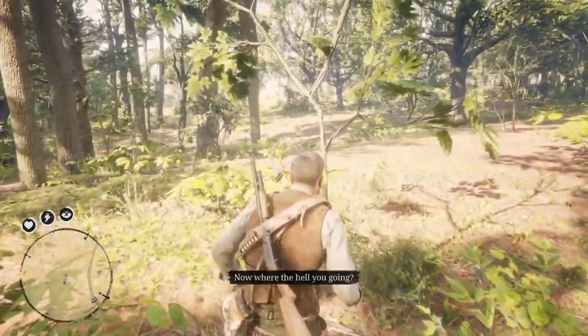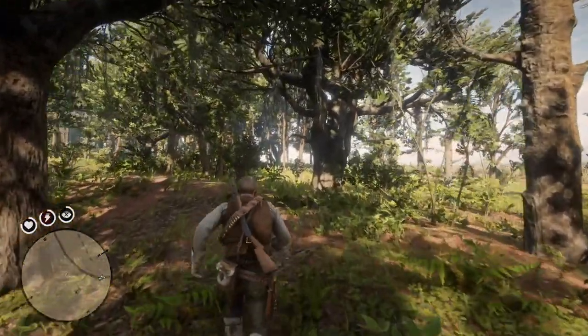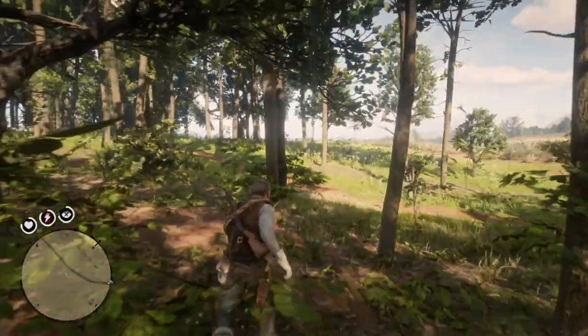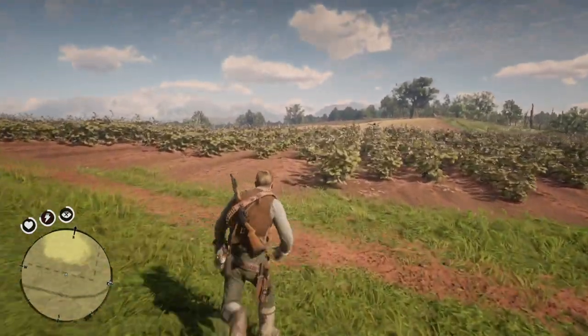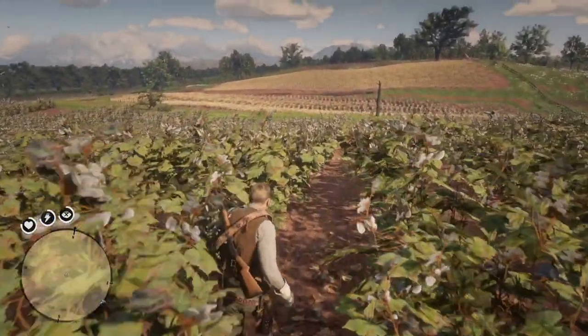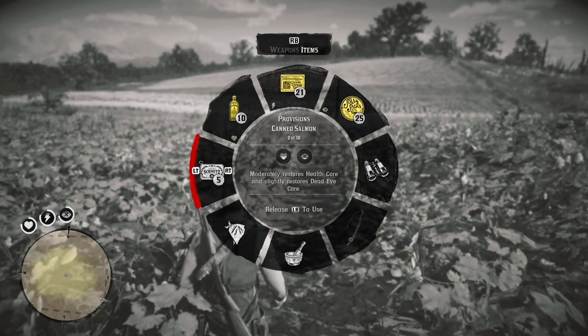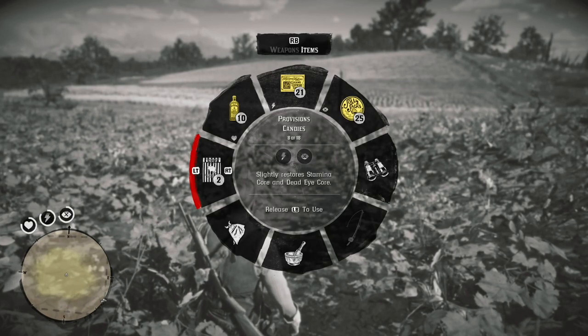Now you've got to run after Robbie Laidlaw and figure out where he is. He's running to the tobacco fields or something. I take a quick look at the map to get a general direction — I was heading the wrong way, so I've got to turn around and find Robbie Laidlaw in the fields. Arthur's stamina is getting low, so I boost it up with some candy and continue looking.